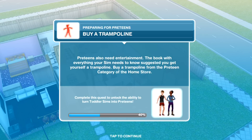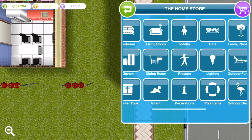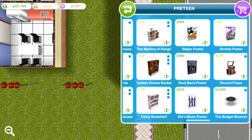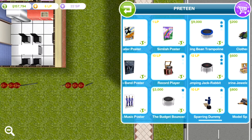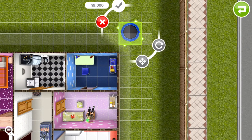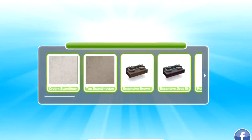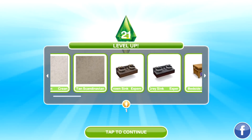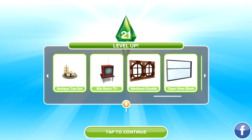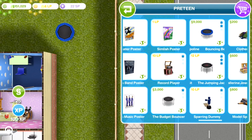Next task is to buy a trampoline — preteens also need entertainment. The book suggested getting a trampoline, and that'll be great for them. Again, it's in the preteen section of the home store, and don't buy it early. There are a few different trampolines to choose from — the cheapest will do since 9,000 simoleons is quite a lot of money for a trampoline. Oh, I've leveled up — excellent! Some nice new things from that level up.